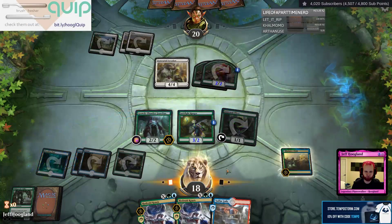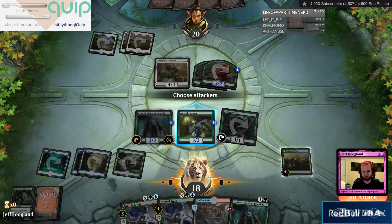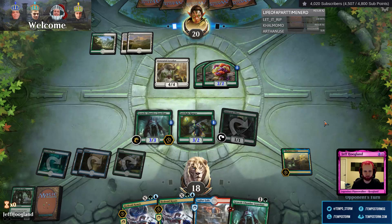Double Hydroid Krasis lets us go up over the top, which is nice. The Flipped Climb lets us ramp into a bigger Krasis and draw more cards, which is great. Opponent will have Baffling End post-board to help deal with the Krasis. We could see a Conclave Tribunal here on my Climb. If they Tribunal the Climb this turn, I probably just play a Krasis for four next turn to gas up a little bit and put a 4-4 into play. If they leave Climb in play, I'm going to go Sulfur Falls, Growth Chamber, Adapt Growth Chamber, Climb on Growth Chamber, flip it — just get a 5-5 out.